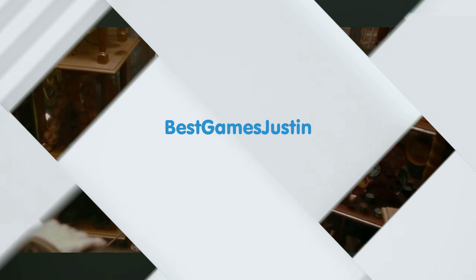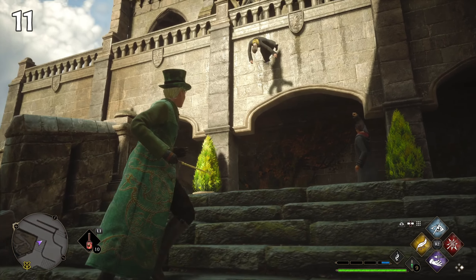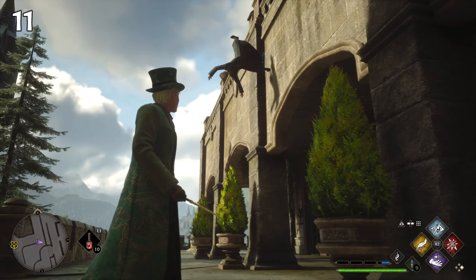In the Half-Blood Prince we see at Diagon Alley a student walking on the wall. Something similar can be noticed in the courtyard at Hogwarts in Hogwarts Legacy. It could be a direct reference to that scene, because we don't believe in coincidences when it comes to the game.